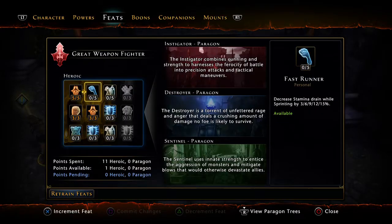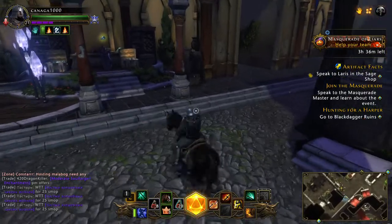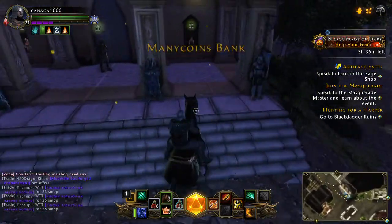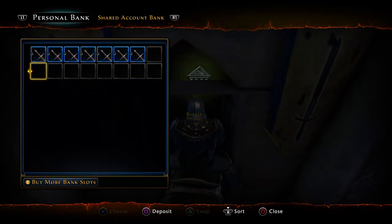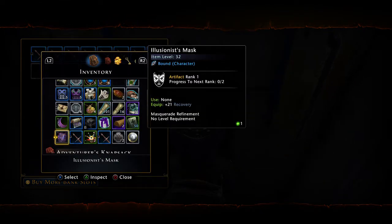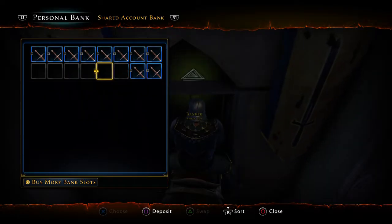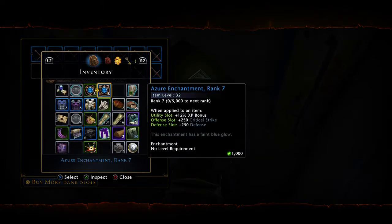We need to do this now. We need to empty our inventory — that's a good idea. Go into your bank. I suggest using this on the Maze Engine campaign if somebody is rushing you — that would be way better.